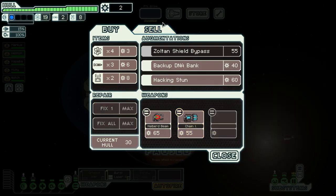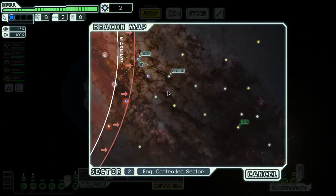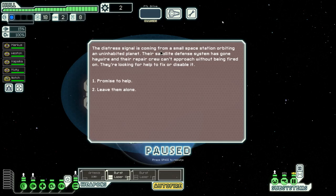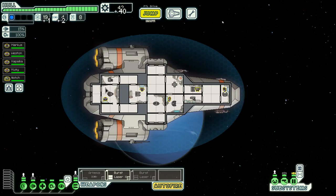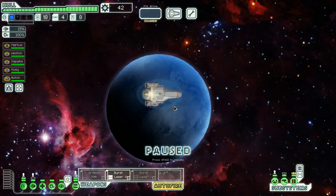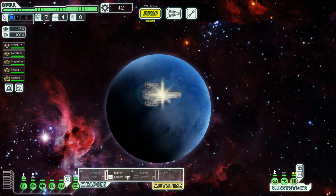I decided to fix our hull, get two missiles, and get a burst laser. Hopefully that'll help us deal with their shields a bit better, seeing as though they might have a bit more shields in this next sector or two. Hopefully we'll be able to bypass that. Yep, that'll be nice. Try and make a beeline for that exit now, because if we go playing around too much they're going to catch up and we're going to run out of fuel eventually.